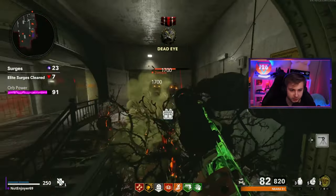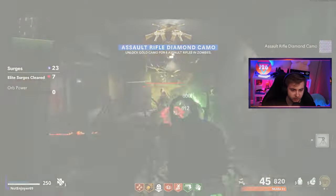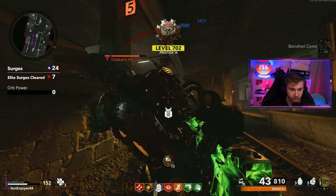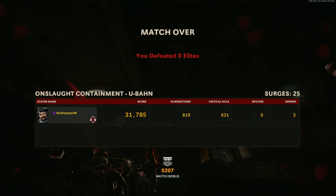We now have Dark Aether on three different accounts — fucking crazy. And there's our Gold Viper. I'm putting down a Sentry Gun, but you can just take me out. You earned it, Mangler. And our final game comes to an end. With 31,000 score, 819 eliminations, 631 crits, and three downs to get us out of there.